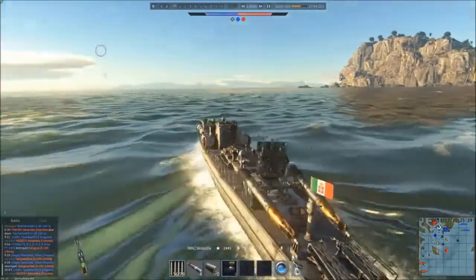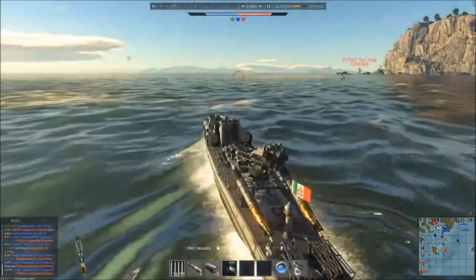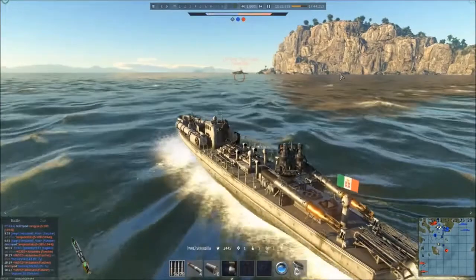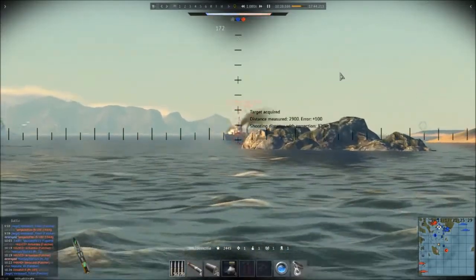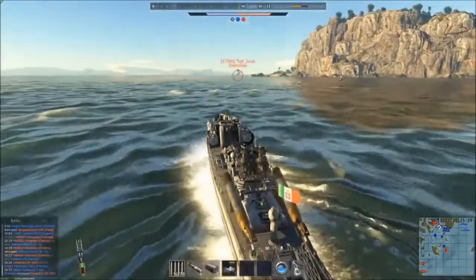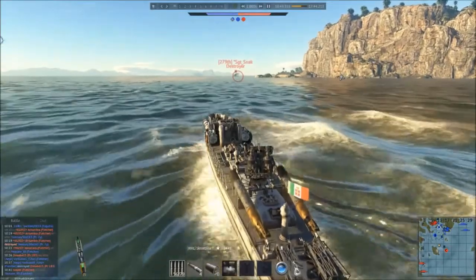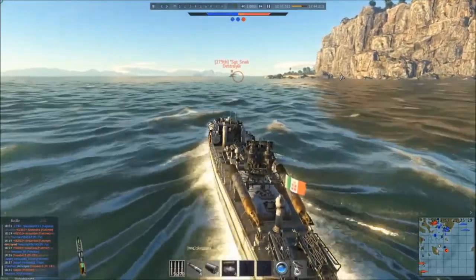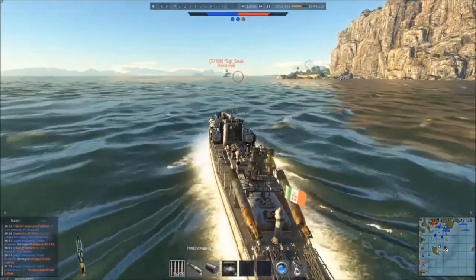The torpedo boats really do struggle when out on the open waters, because the destroyers are just so much stronger than them. Now we've got a destroyer coming to our right here, so we're gonna have to get close to do anything, because our guns aren't really going to do much to a destroyer. Some patrol boats can actually do some decent damage to destroyers when you've got the 40mm guns and things like that. But your main task is really to torpedo them.